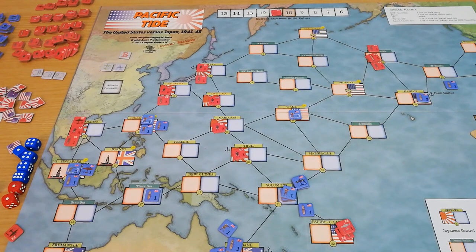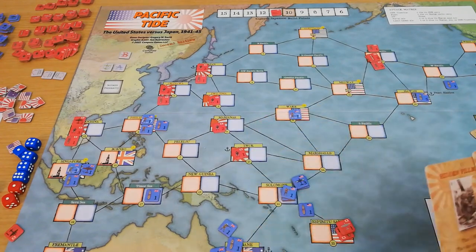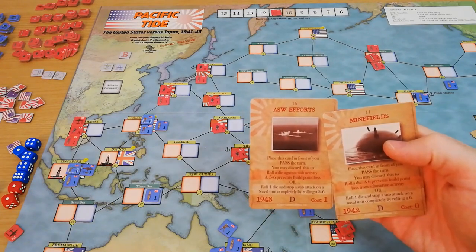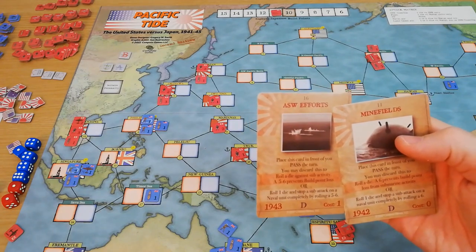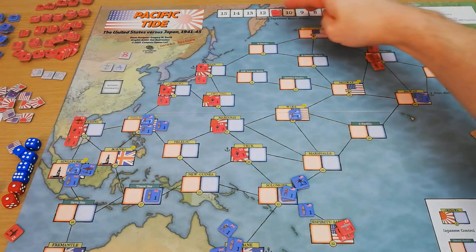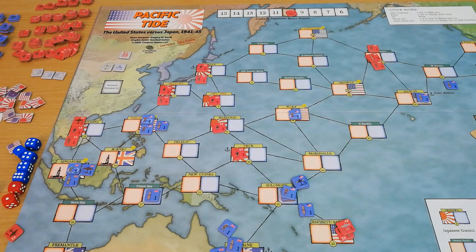That is pretty much everything you need to know about playing Pacific Tide. There are some unique cards for both sides — for example, the Japanese have submarine attacks which allow you to roll dice to damage fleets. You can place cards from your hand in front of you and discard them when being attacked to try and prevent an attack, and you can build anti-submarine efforts and minefields. The Americans have cards that can damage the build point track, potentially reducing the Japanese below their default 10 build points.